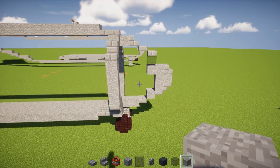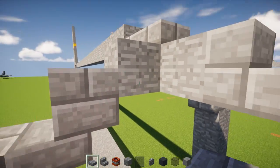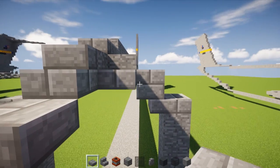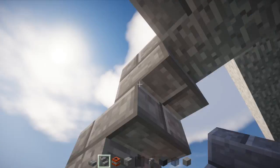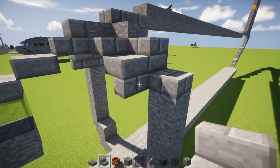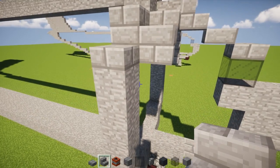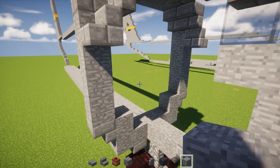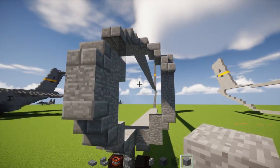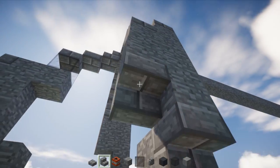For the one at the front, add stone brick slab to the sides, then another upside-down stone brick stairs, and then right-side-up stone brick stairs on the side. Take stone block and add 2 blocks. Then continue counting — making sure the dimensions are correct on both sides.